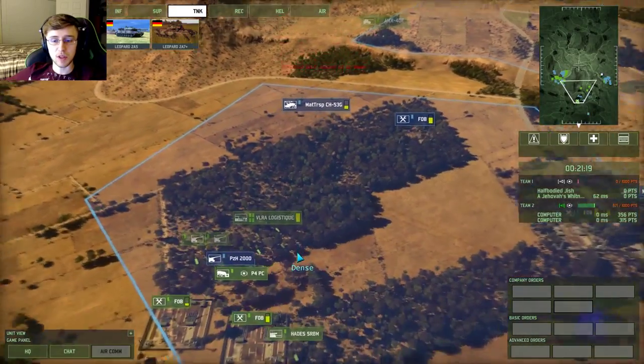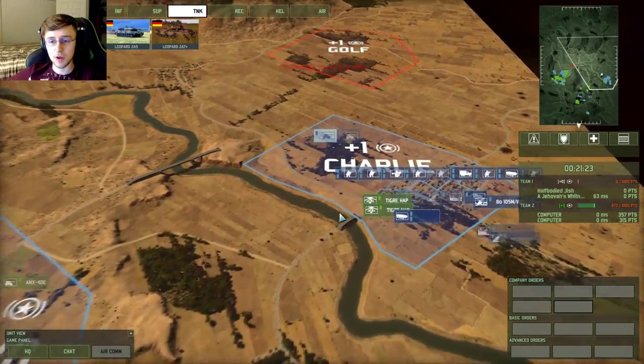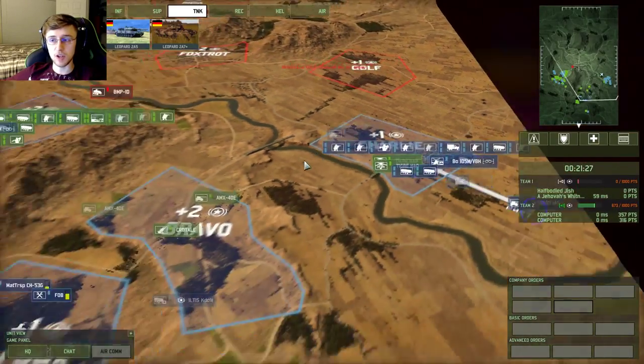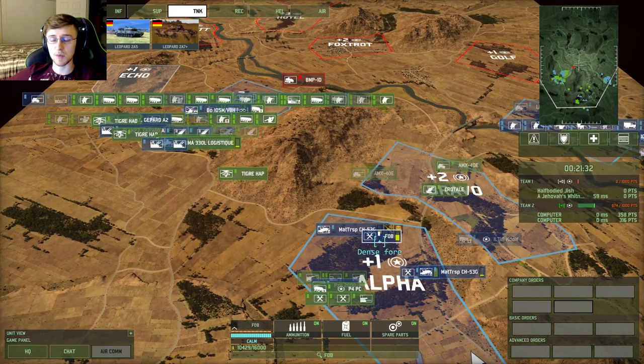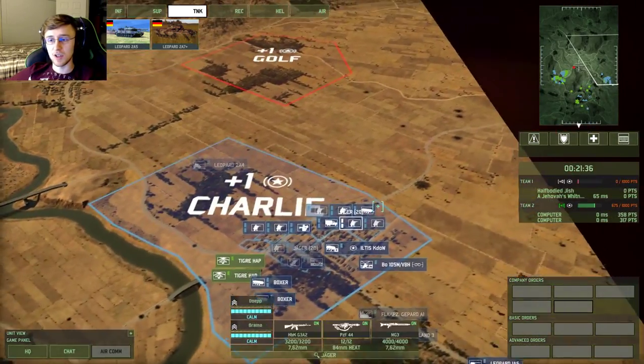You can shift-click them and they'll completely rearm, and then you can shift-click them back and they'll automatically go back when they have full ammo. I did not know that. You go to your helicopter, have it go back to base, click on the FOB directly — it fills up completely, and then as soon as it's done it'll fly back after the next shift-click. Never knew that. That makes supply running so much easier.